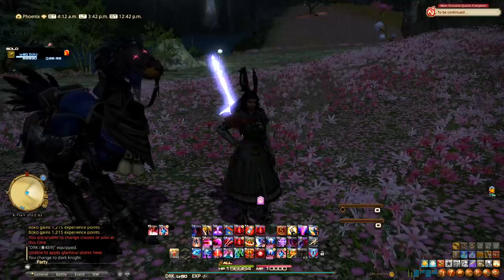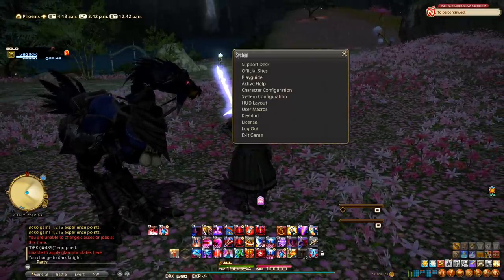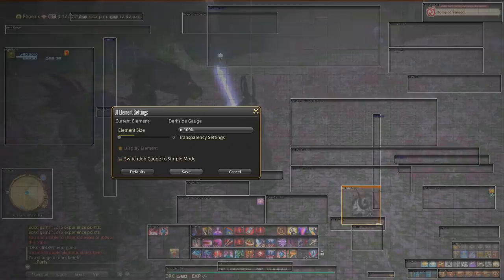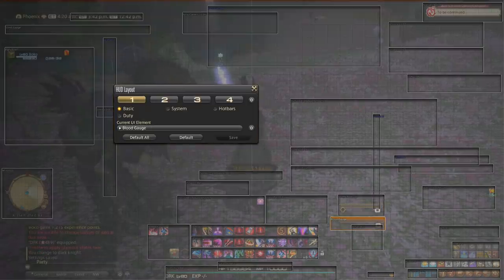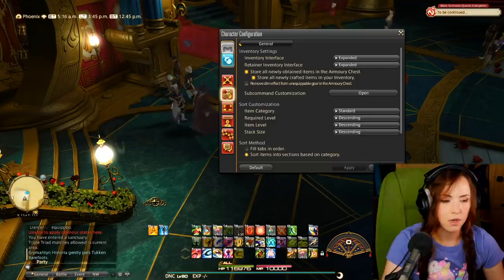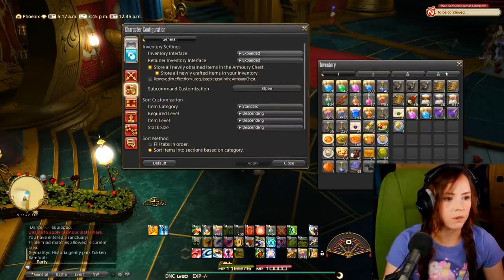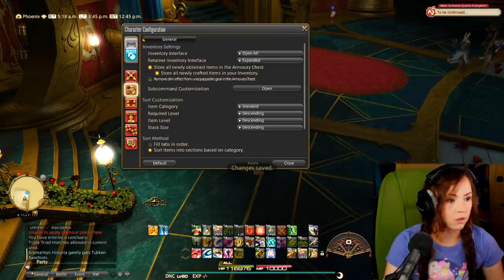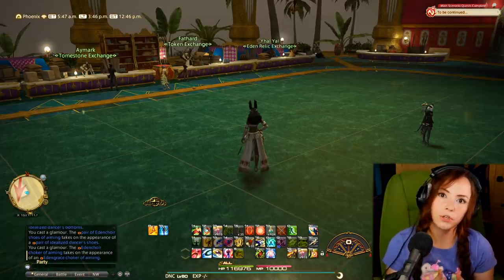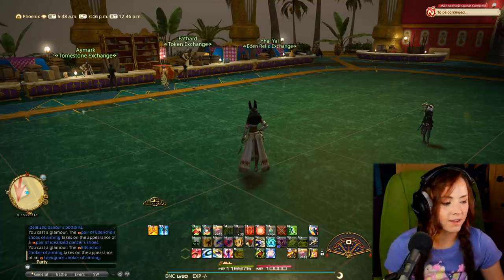If I swap to my Dark Knight, you'll see I've changed the appearance of the job gauges. If you don't like the edgy look of the Dark Knight gauge, you can click on it and select 'Switch Job Gauge to Simple Mode.' It changes from the edgy helmet design to a nice sleek gauge, and that option is available for every job gauge in the game. There's also the inventory, which I've set to expanded.